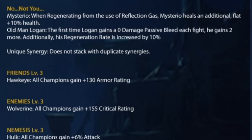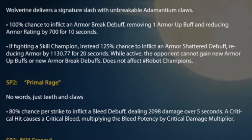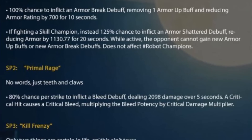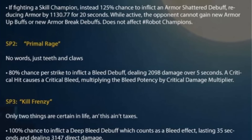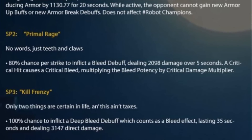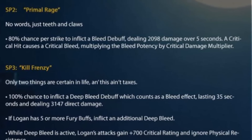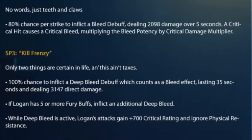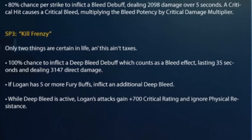Also, if you pair up Mysterio, it's going to improve the damage passive bleed ability, and his regeneration rate is increased by 10%. His special attacks also get this really crazy shattered armor effect, which is going to be amazing especially going up against some really tricky champions. It's not working with champions that are robots, but it's totally amazing to see the work around with extra bits for bleeding during fury attacks, as well as armor break.